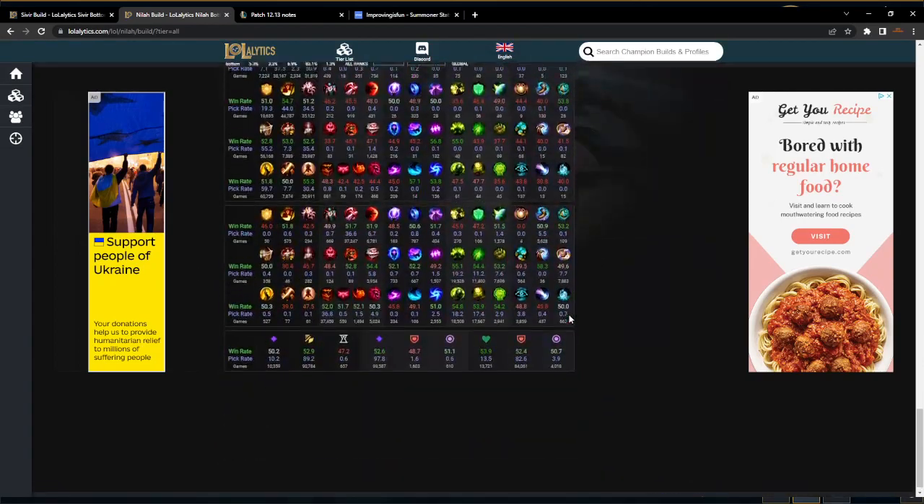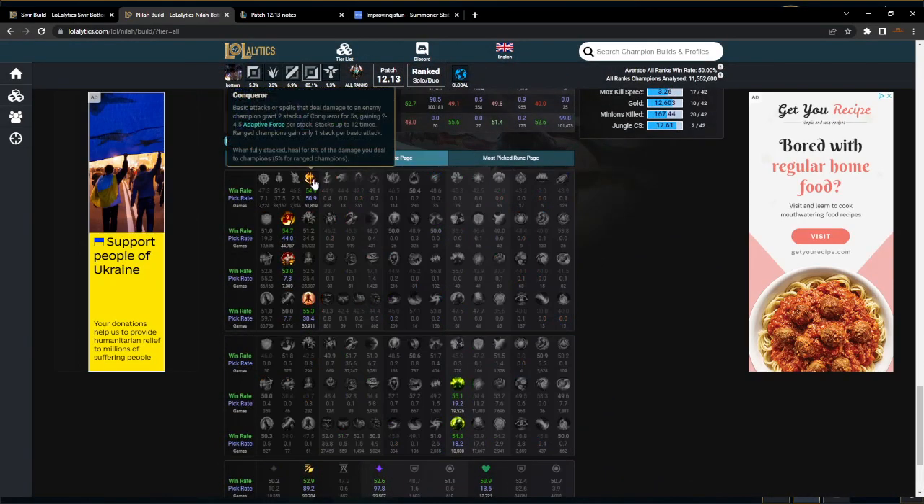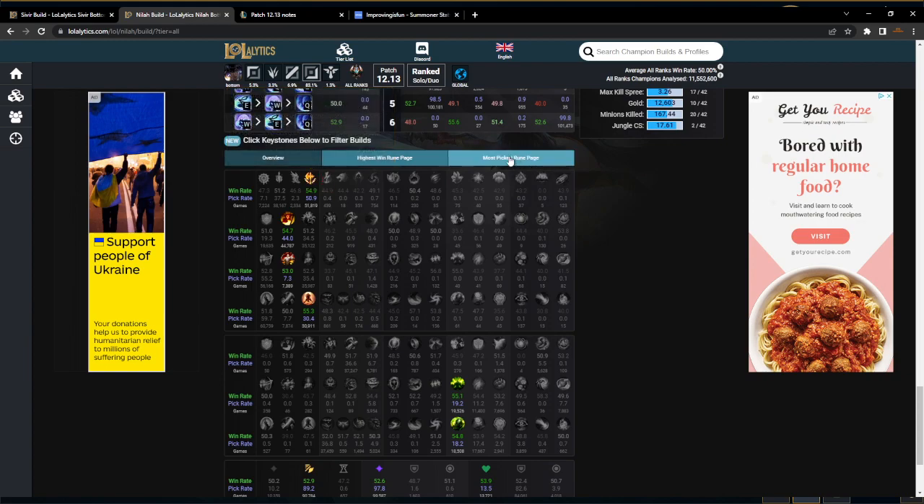Let's go to her rune page. Conqueror is definitely best — it's a no-brainer, don't run Lethal Tempo. Conqueror is far better and we'll show you some combos to stack it up in practice tool here in a moment. As far as your rune, I don't like Bloodline because we're building lifesteal anyway. I recommend Tenacity or Alacrity, and always run Last Stand because Last Stand plus Shieldbow is really good — when your Shieldbow procs you're going to be doing a shitload of damage.